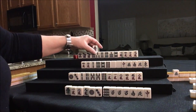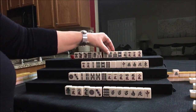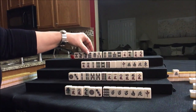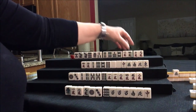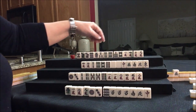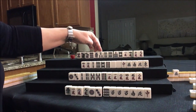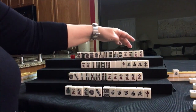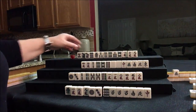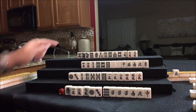We draw one BAM. Looking at the hand: 5, 7, 7, 9; 1, 3, 4, 6, 6, 7, 8 — isolated, isolated, 7-9, 7-9, 7-8, 7-9. There's potential for a Mixed Triple Chi with 7-8-9. Let's discard the 4-crack and keep the one. We might need to discard the 5, 4, and 6 — we'll see if we play outside hand. But if Mixed Triple Chi with 7-8-9 comes in, that'd be nice.